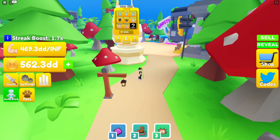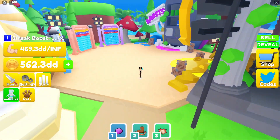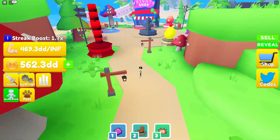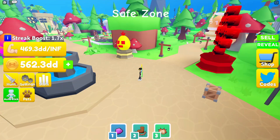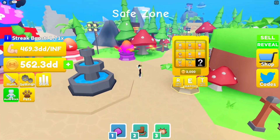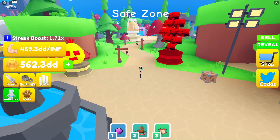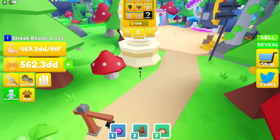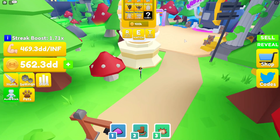Over here there's the new 10 million egg — it costs a hundred thousand coins. This egg is a strength egg, so it helps you a bunch for strength. It's not a coin egg. If you're grinding for coins, go for the futuristic egg, but this is the strength egg — the 10 million egg.